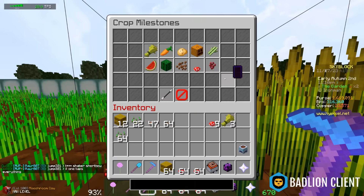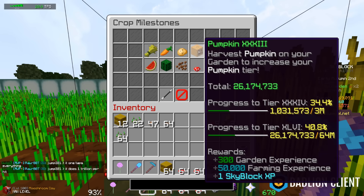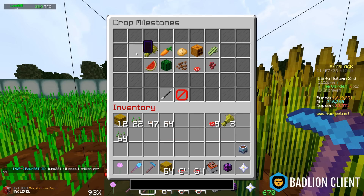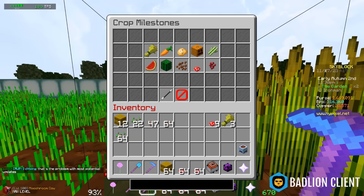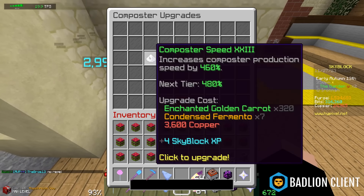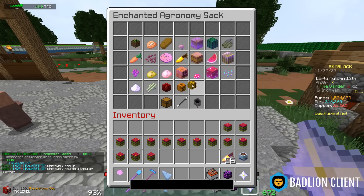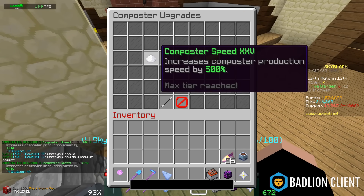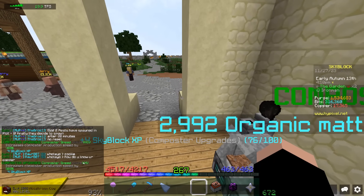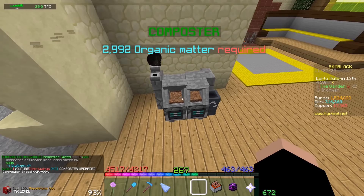That makes three out of ten crops that I'm permanently done with. I think next is going to be potato and pumpkin, because that's the composter upgrade I already got past squash 4. One upgrade, two upgrades — oh man, that is a maxed out speed upgrade. So that's what it looks like.